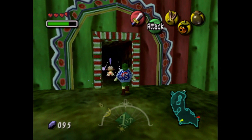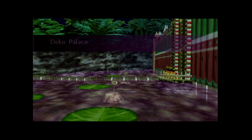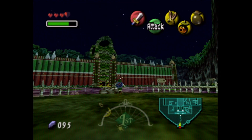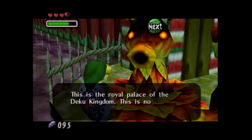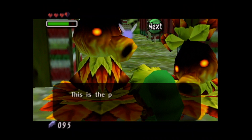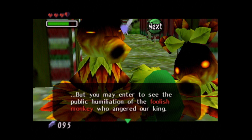We can talk to this little guy — he will just take us right into the Deku Palace. The Deku Palace has a pretty good theme, not gonna lie. I quite enjoy it — there's the moon and all the doom and gloom and everything. This is the Royal Palace of the Deku Kingdom! This is no place for outsiders! If we turn into a Deku, of course, they will let us through. Only those on official business may enter. But you may enter to see the public humiliation of the foolish monkey who angered our king. Follow the hall straight ahead to the Royal Chamber.